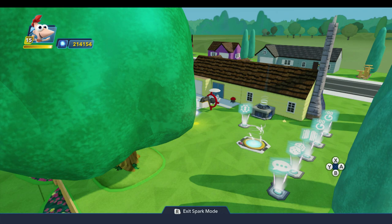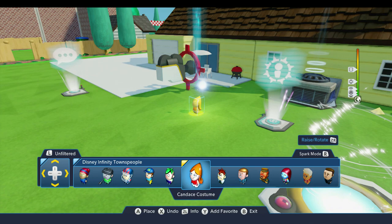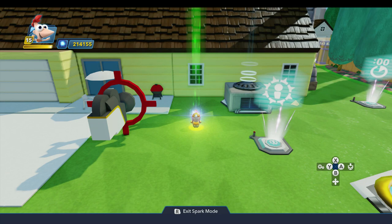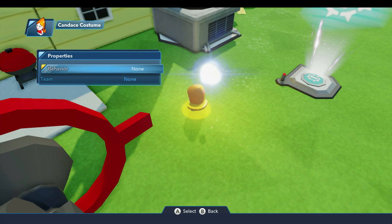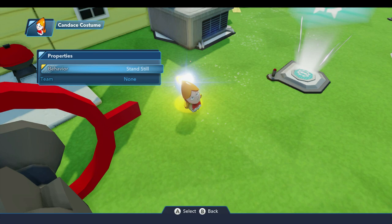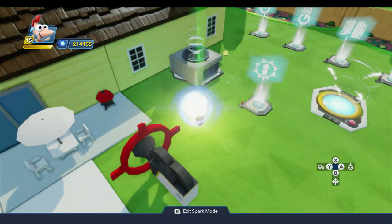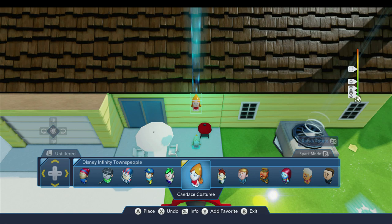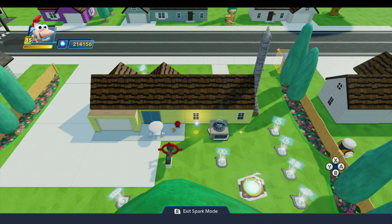These are all the Creativitoys we're going to need. The first thing we're going to do is put Candace out of the Disney Infinity Townspeople drawer into my toy box and place her. I immediately want to select her and get into the properties. I'm going to put her to sleep temporarily so she doesn't wander off, and then we're going to have her stand still. Now I'm going to pick her up and put her on the patio by dropping her from above.